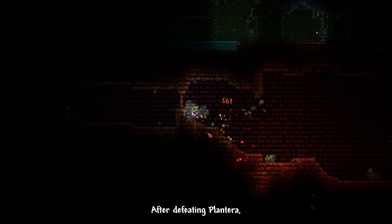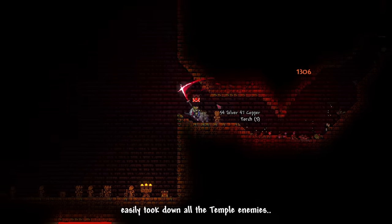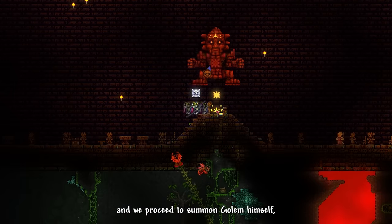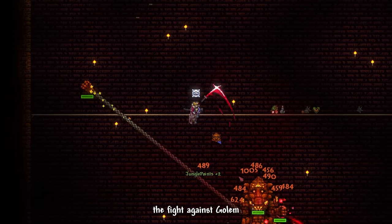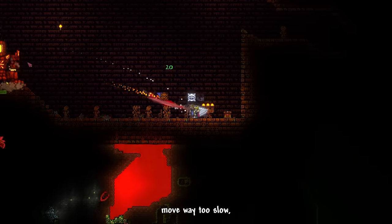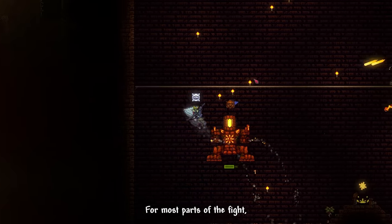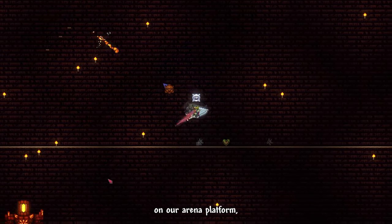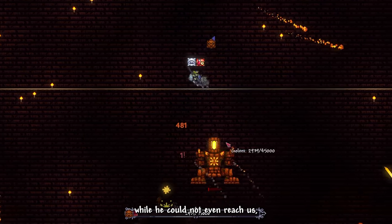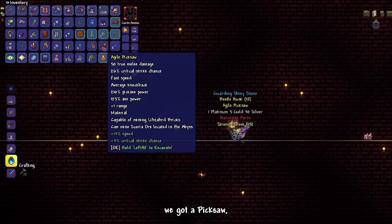After defeating Plantera, we enter the jungle temple. Exploring wasn't too hard — Murasama's wide range easily took down all temple enemies. We build a quick platform arena and summon Golem. The fight was boring: his laser projectiles move too slow, and a chain of Rising Dragon Slashes could dodge them easily. For most of the fight we just stay on top of him, dealing damage comfortably while he can't reach us. Golem is dead, and we got a pick saw and the Aegis Blade.